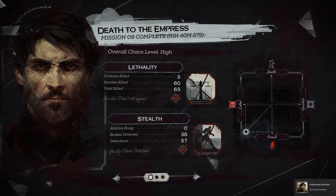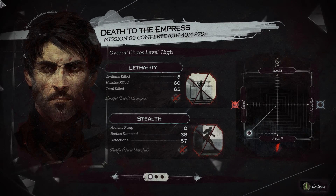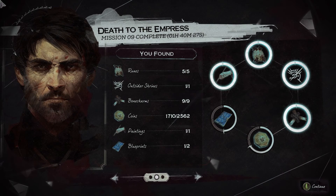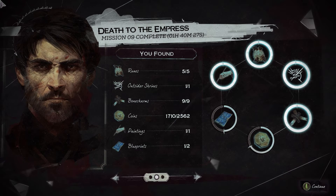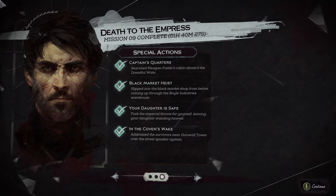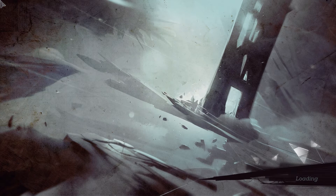Killed 5 civilians, 60 of them were hostile, zero alarms, loads of bodies detected. Assault lethal — wonderful. All the runes, all the shrines, all the bone charms, about half the coins as usual, all the paintings, and half the blueprints. And we did all the special actions. Wonderful.